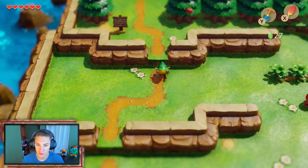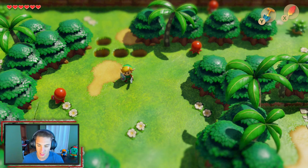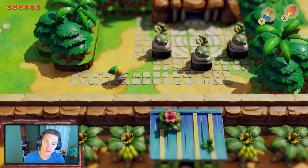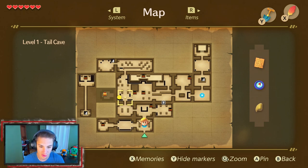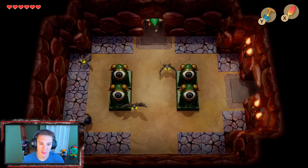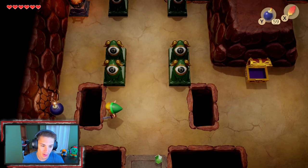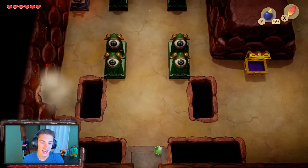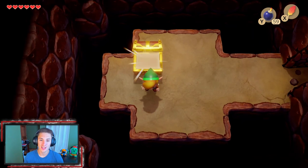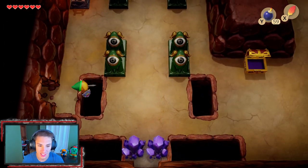We're heading back to Toronbo Shores and taking a shortcut back down to the first dungeon. As you may recall, there was a bombable wall that I actually marked on the dungeon map. Checking the map — it's right here. We switch to bombs, lift and throw one at the wall, blow it open, head inside, and grab the chest we couldn't get at the beginning. Inside: another secret seashell. Just awesome.